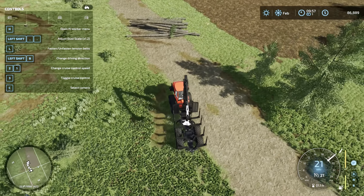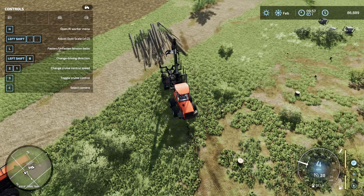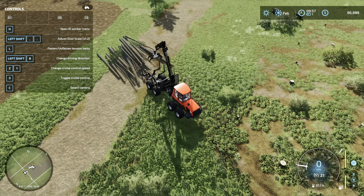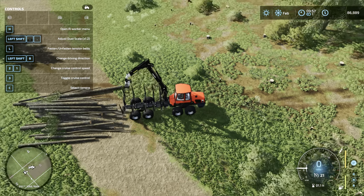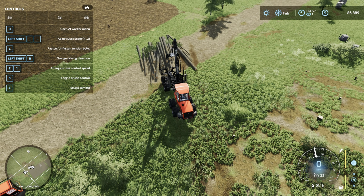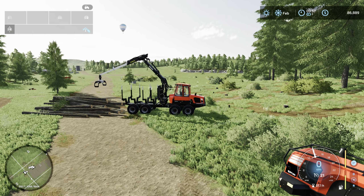So here we are with the crane and the loader. What I'm doing is backing up right here so that the logs are aligned with the back side of the truck. Then use the crane to pick a couple of them, pull them into the truck, and fasten them with tension belts. Right mouse button does the lifting and un-lifting. Use the left mouse button to push forward — it's going to extend all the way there. Then right mouse button to lower it.